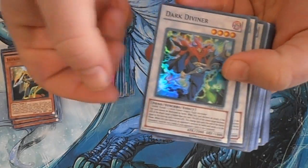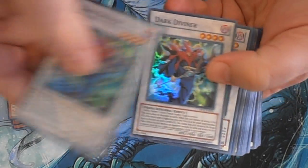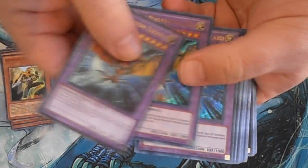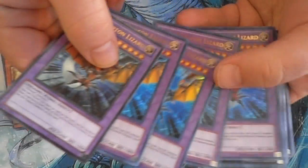For the Synchros we have Dark Diviner — four copies. For Fusions we have Twin Photon Lizard — one Ultimate and four of the Ultras.